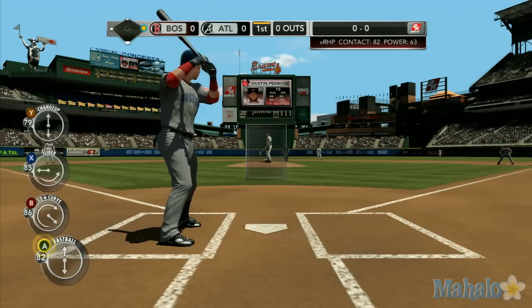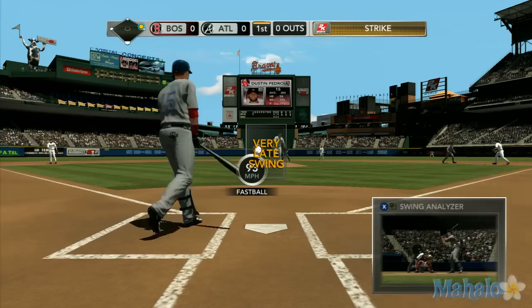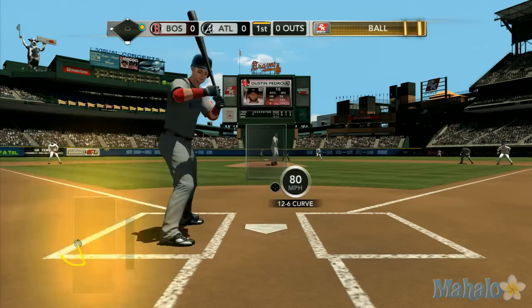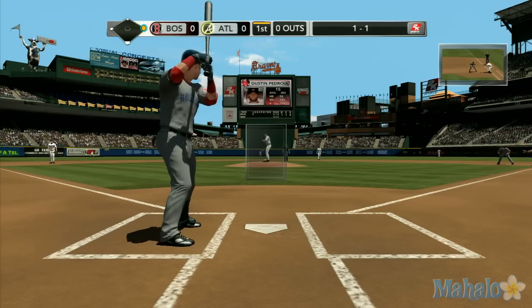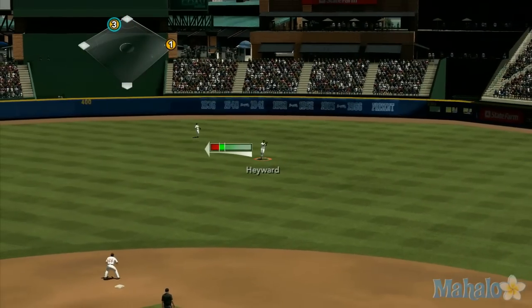Runner on here for Dustin Pedroia. Red Sox took a loss in their last outing — that ended a bitter series, getting swept 0-3 against the Rangers in Texas. The pitch — he swings at that fastball and misses. 0-1. The offense wasn't much there; it puts a lot of pressure on your pitcher. Comes set, now the 1-1 — swung on, line to right center field, and Pedroia's got himself a single. Ellsbury going towards third.